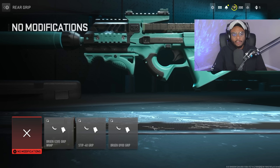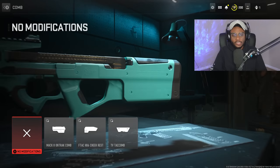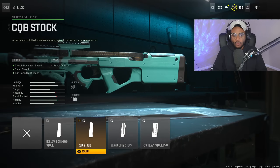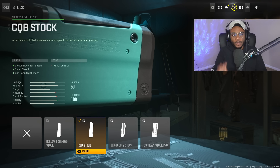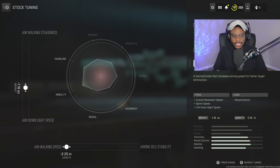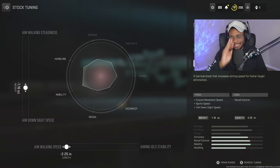We're skipping over the rear grip and the comb — these are completely irrelevant on this build. Jumping right over to the stock, we're going to run the CQB stock to bump up crouch movement speed, sprint speed, as well as aim down sight speed. We're going to tune this to increase close range handling by giving us increased aim walking speed by negative 2.25, and also increase aim down sight speed by negative 1.16. We're going to be able to snap in on players and get that first shot, guaranteeing the kill.